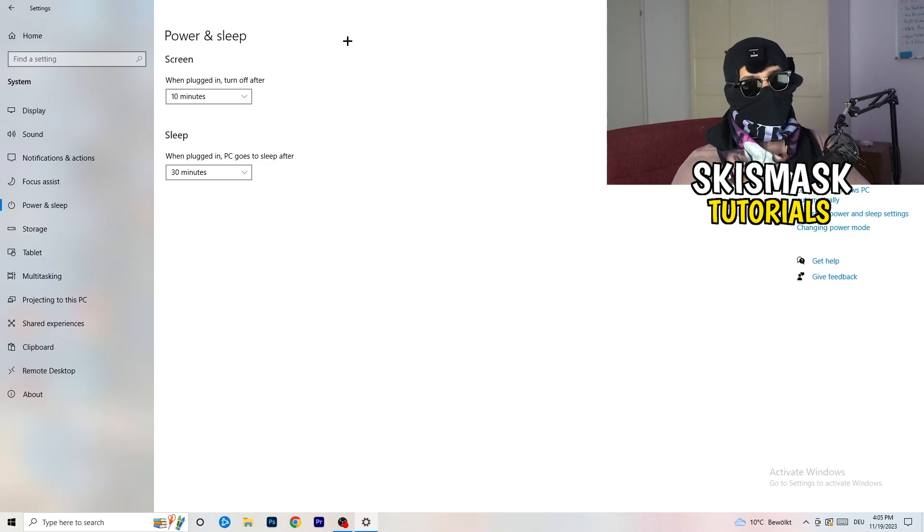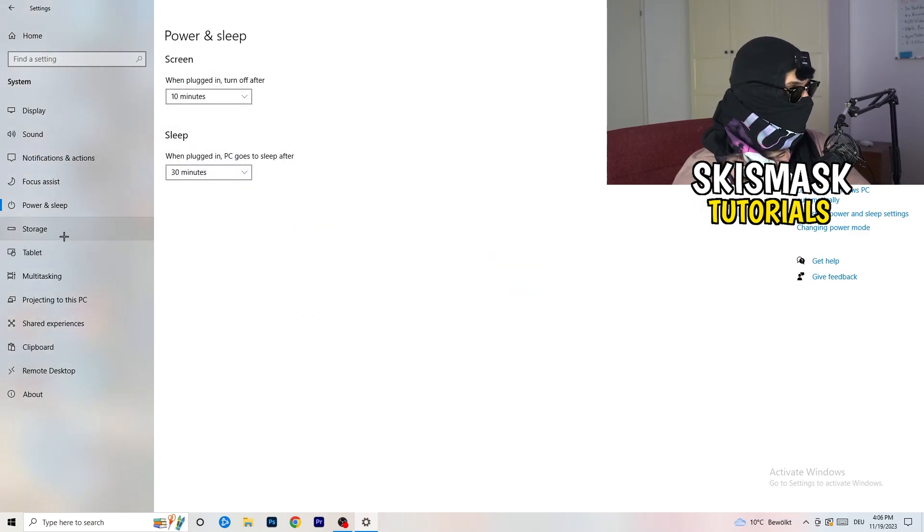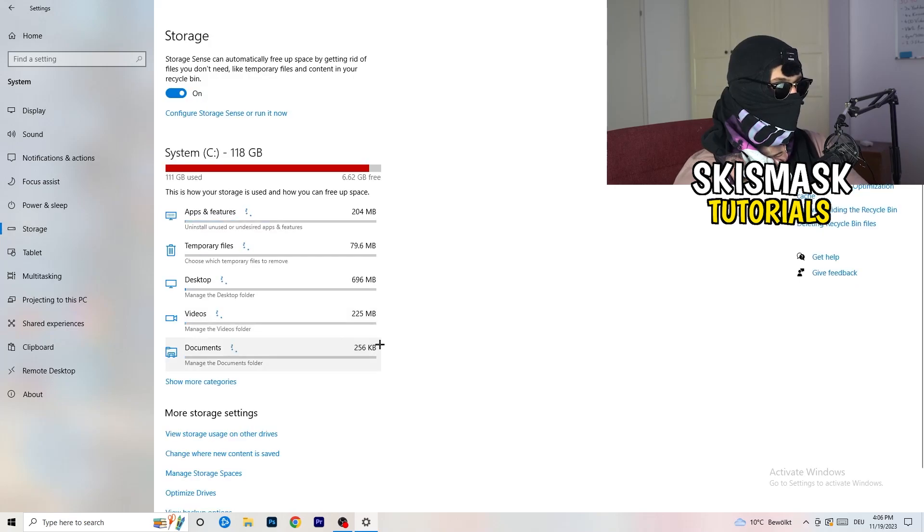Next, go to Power and Sleep, then click Additional Power Settings on the right-hand side. You'll see your power plans — Balanced, High Performance, Power Saver. For me, Balanced works best, but you need to check it for yourself. Take your time, test each option, and go with what gives you the best performance.